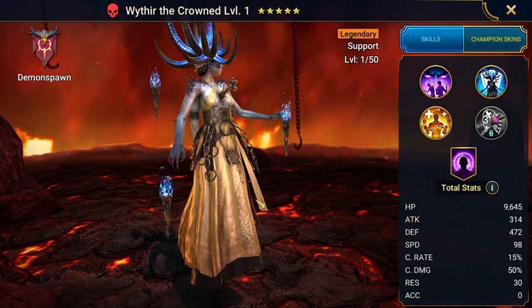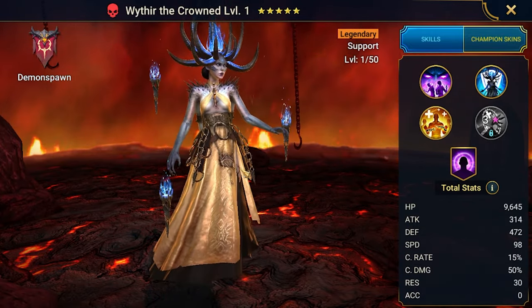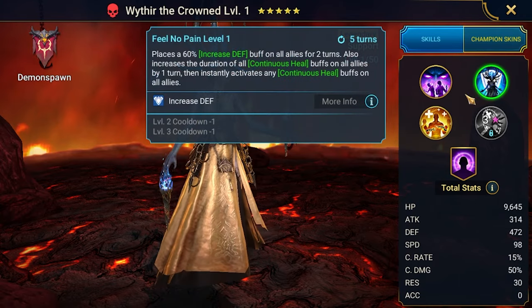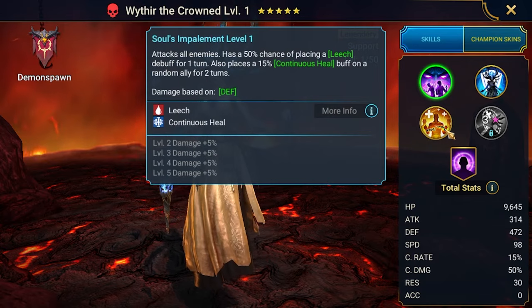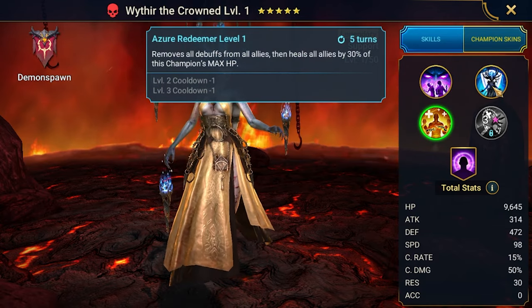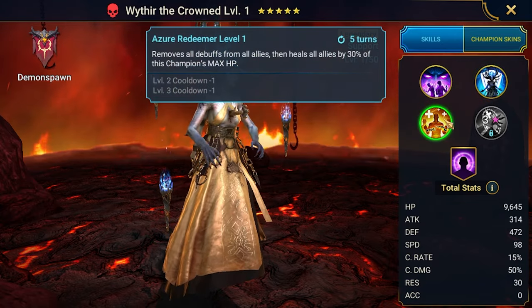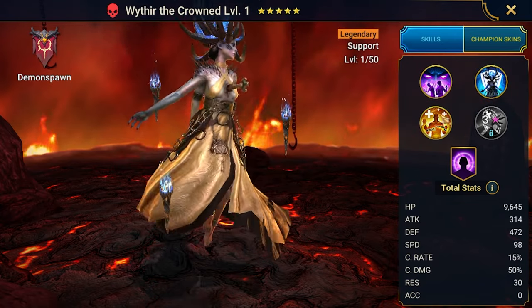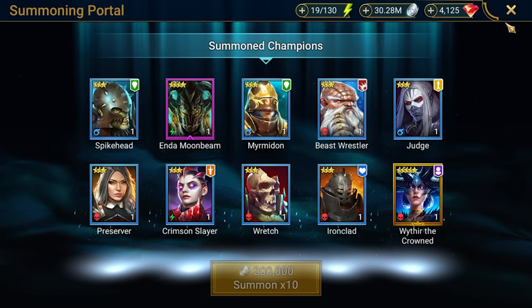I'm struggling with the Griffin right now — if I manage to quickly build her she could be useful there. How many books does she need? Wow, she's pretty nice in terms of booking. If you land four books, you are generally done — super cool. Really happy with that.